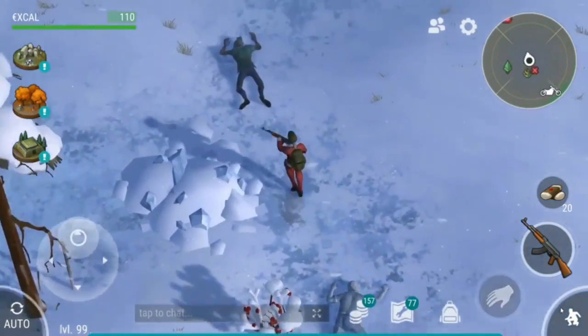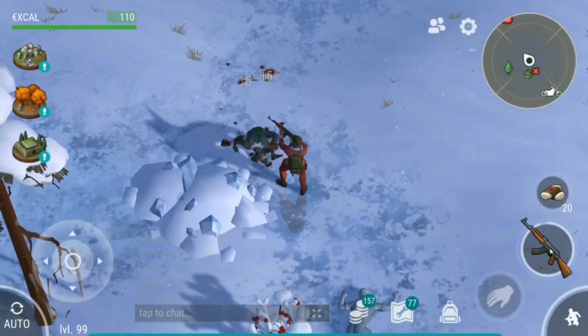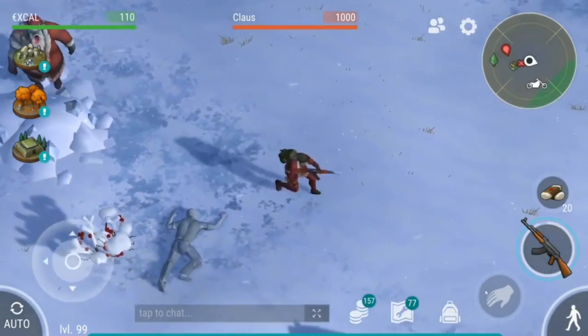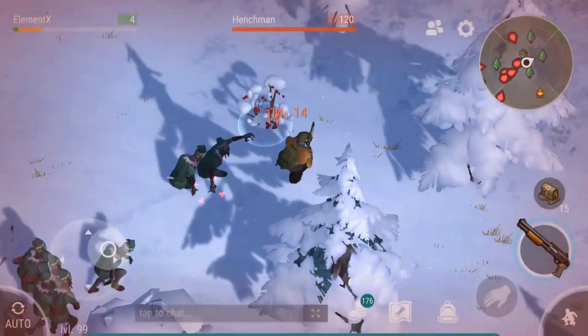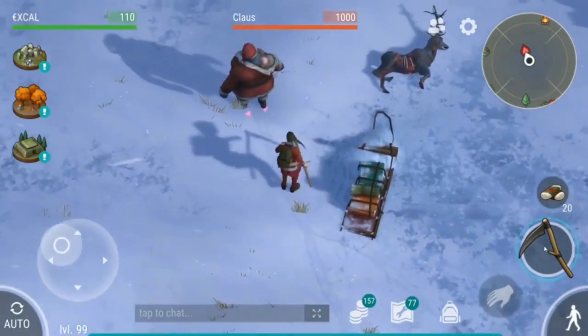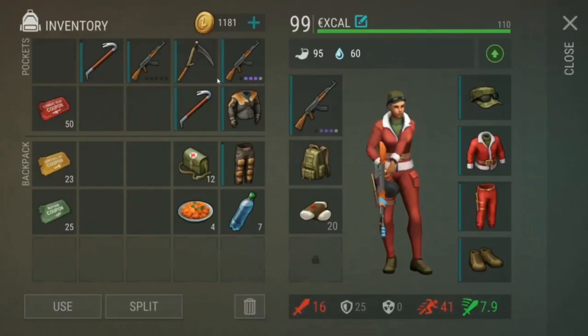First you're just gonna go here and kill the guy who's laying down, which is easy, and then you're gonna be trying to kill the Claws. Remember, don't try to go far away from the Claws because if you go far away, the hordes are gonna get you. This video clip shows you how to kill the Claws using one AK-47 and just six bandages.